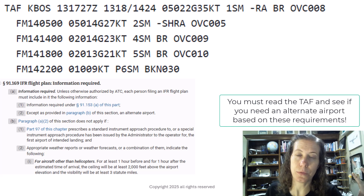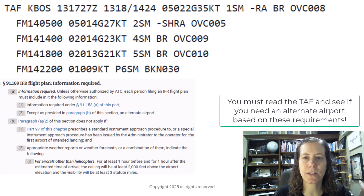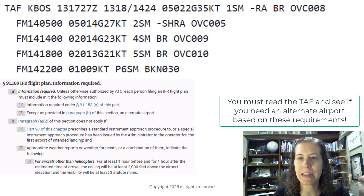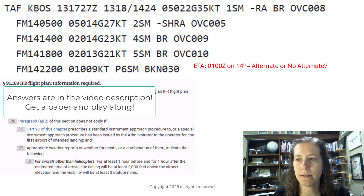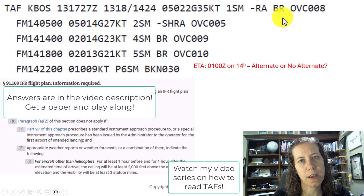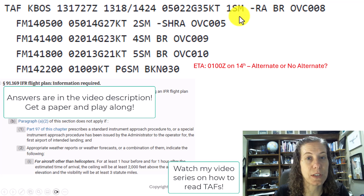Time to play the game — sorry, that was a five-minute intro. So let's play the alternate game. I pulled out some TAFs the other day; the weather was bad in the Northeast. We're just going to play the game: if we are arriving in Boston at 0100 Zulu on the 14th, do I need an alternate or not? If you have no idea how to read a TAF, please pause the video and go watch my series on TAFs. But if you know how to read a TAF, let's proceed.